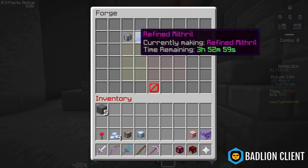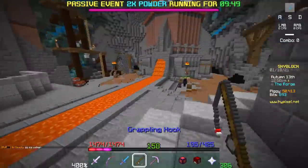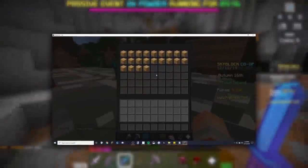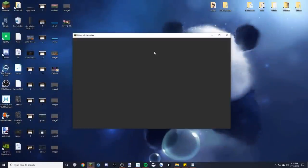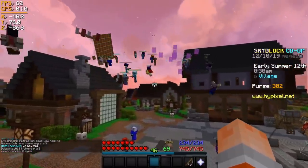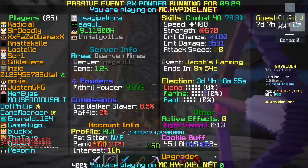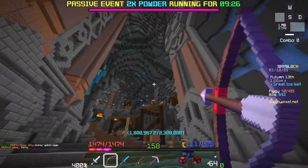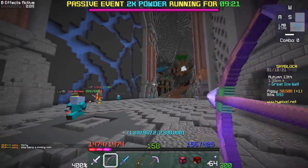One of the most infamous ways to crash players was using the banner. When a player on 1.8 saw any banner in an inventory menu or as a dropped item, their game would crash. When a banner was held in someone's hand, players around them would see very strange graphical glitches. No other item in Skyblock or even all of Minecraft is known to manipulate the player's screen so severely — I'd suggest looking up videos about the banner in Skyblock, it's really interesting.